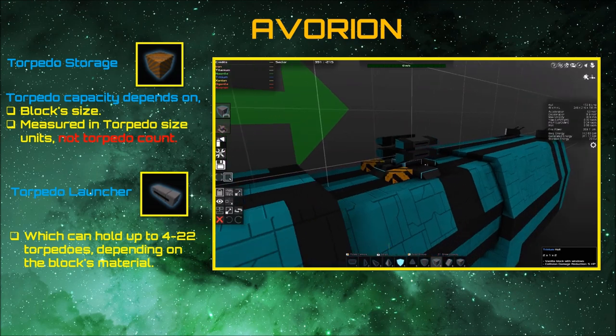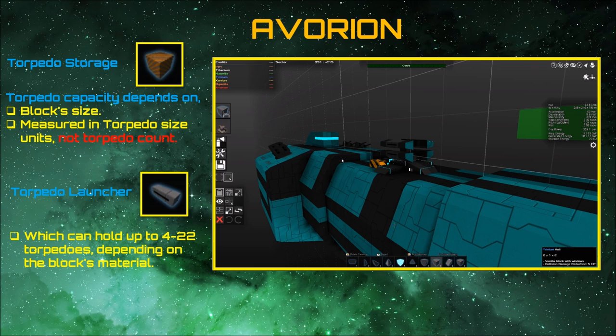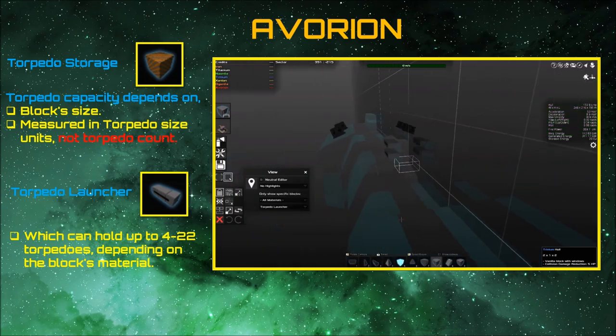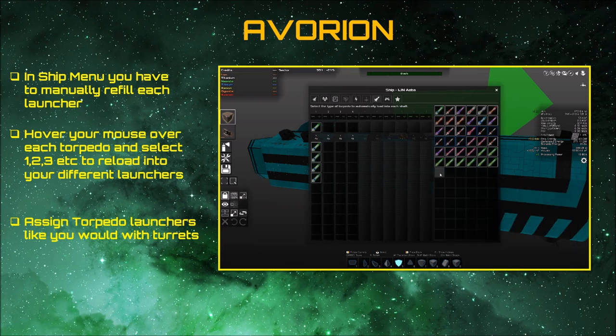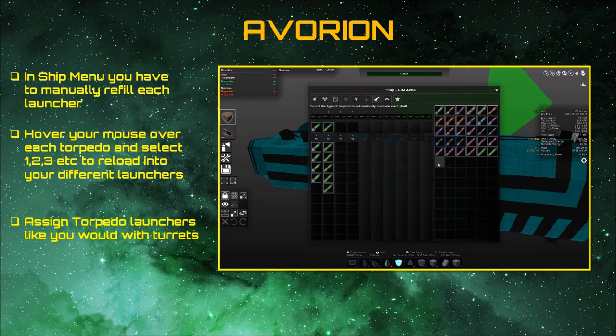For launchers, the size of the block also determines how many torpedoes you can house within it. The bigger the launcher the better, so that when you go into battle you don't have to reload halfway through, because reloading torpedoes once everything's been fired out of the launcher is a manual process. So the bigger the launcher the better — you can house a lot more firepower in a battle, and you don't know how long that battle can go on for.